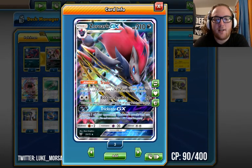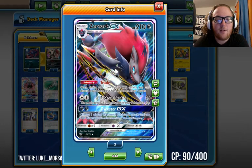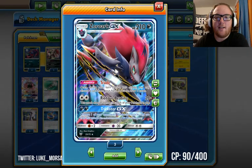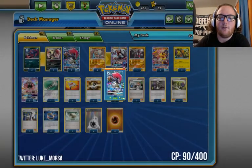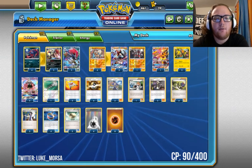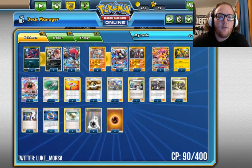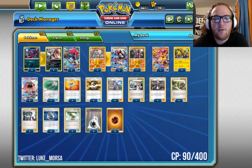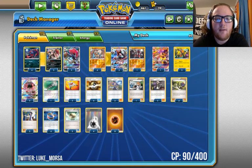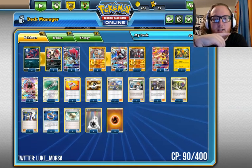Trickster GX is a really good attack — for two Dark, choose one of your opponent's Pokémon's attacks and use it, and it doesn't just have to be the active. However, we are not going to be using Trickster GX in this deck because we only run Fighting and Double Colorless Energy. We also don't run any Zoroark BREAK because Zoroark BREAK's attack needs a Dark Energy. We could switch to four Fighting and four Rainbow in the future, but we'll be using Lycanroc GX's attack a lot since it does a lot of damage.